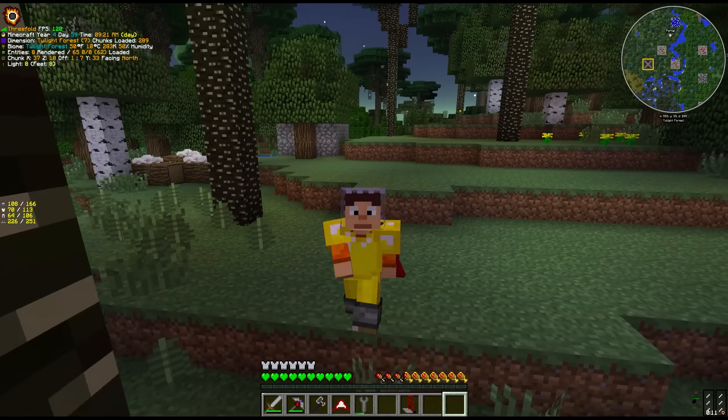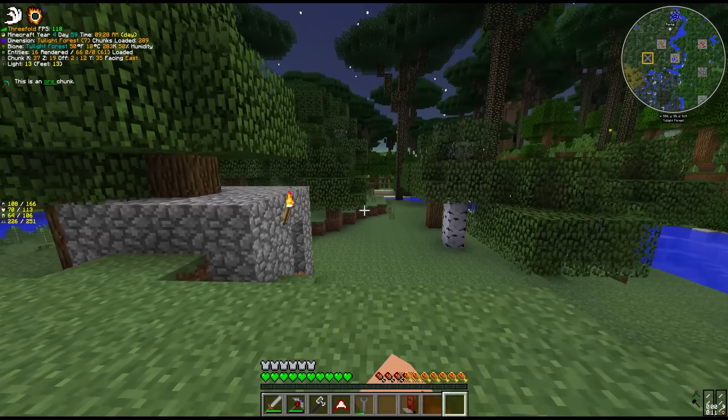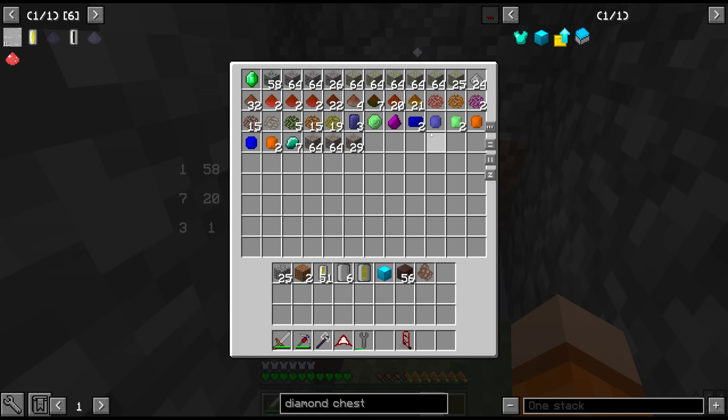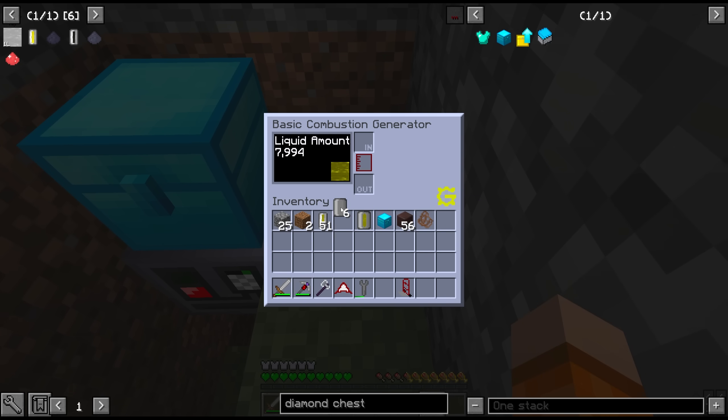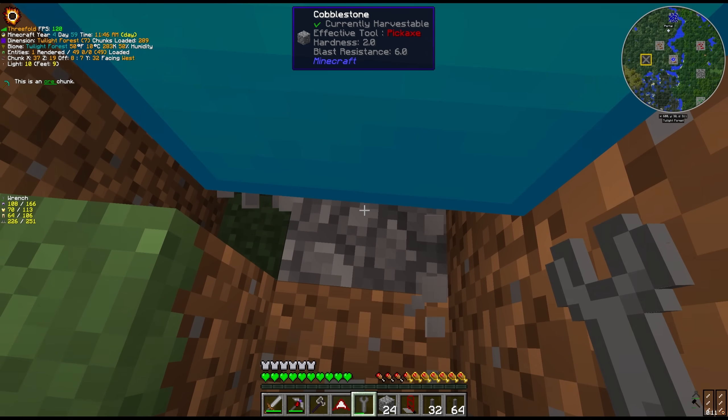It's been a couple of hours for me and I did craft a miner. It's been placed here in the Twilight Forest. I hope it's finished by now — we got it on an iron vein, and that is a very respectable amount of resources right here. It looks like I also pulled up some Twilight Forest gems. It still has diesel in the engine, which is a good sign. Let's immediately remove this thing and place it on a different vein.